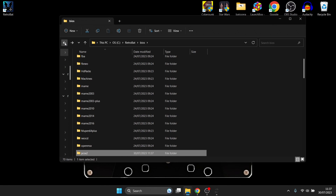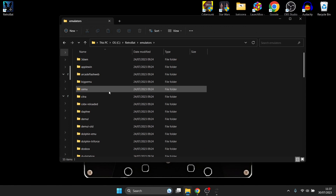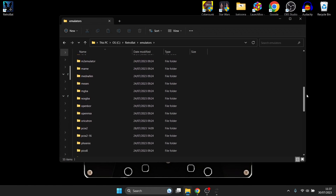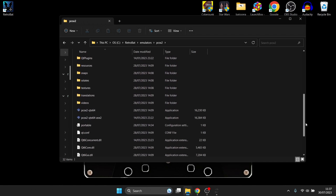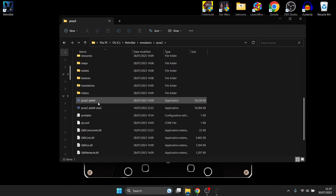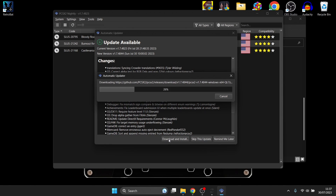Next, back out of there and go into the Emulators folder inside the Retrobat directory. Scroll down until you find PCSX2, then open up the emulator itself. Remember you'll need to install it, and if there's an update available, just download and install it.